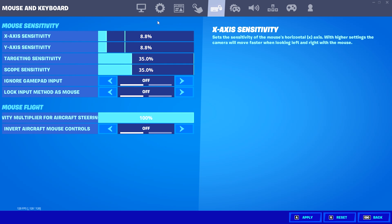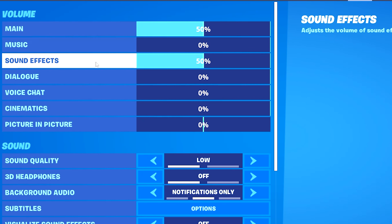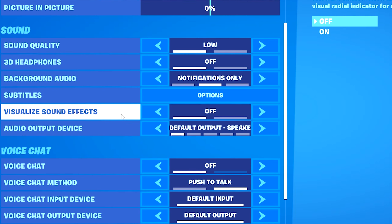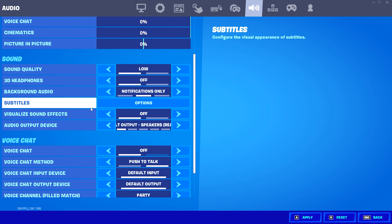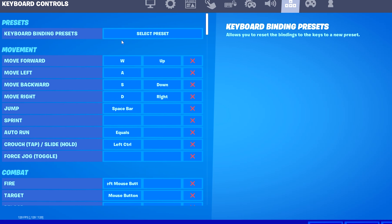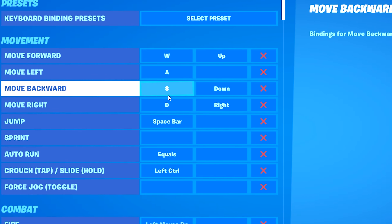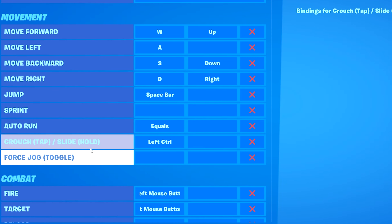If you're on the fence about changing your sensitivity and want to try something new, maybe give my sensitivity a go — you might find it's your favorite as well. Let me know what you think down below. For my audio settings, I have my main volume at 50%, sound effects at 50%, and visualized sound effects turned off — that's just for content purposes so the gameplay looks as clean as possible.